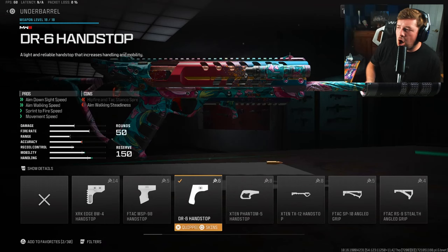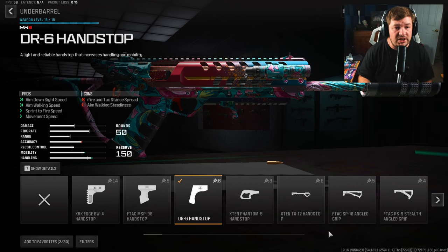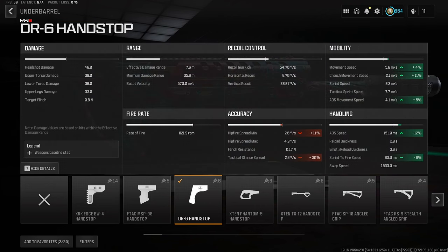The next attachment is an underbarrel, once again targeting aggression, movement, and aim down sight speed — the DR6 Handstop, one of the main featured aggressive attachments on the channel. It's going to give you aim down sight speed, aim walking speed, sprint to fire speed, and even more movement. That's an additional 12% to the aim down sight speed and even more mobility on top of it.